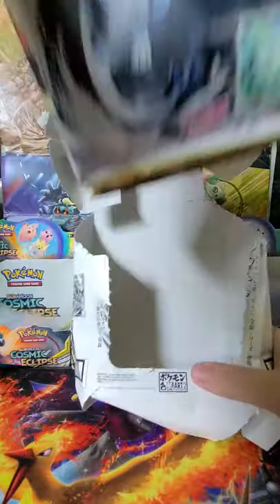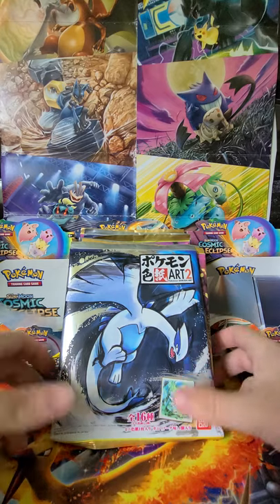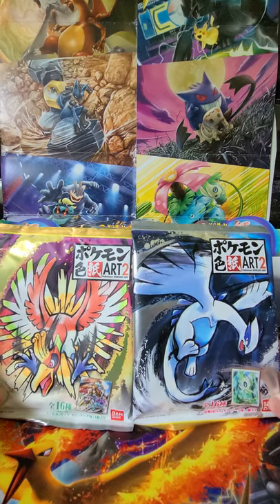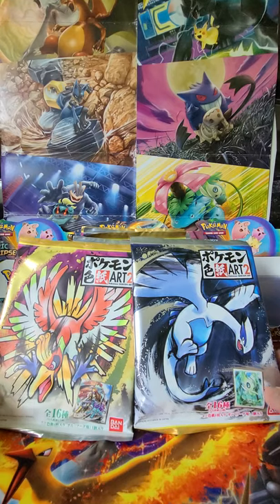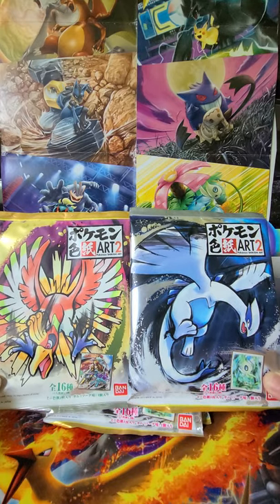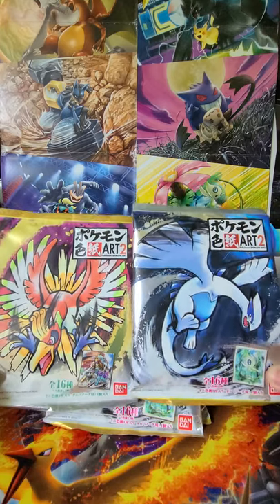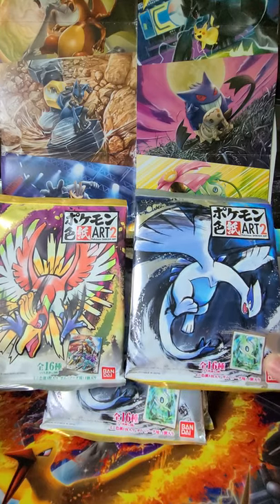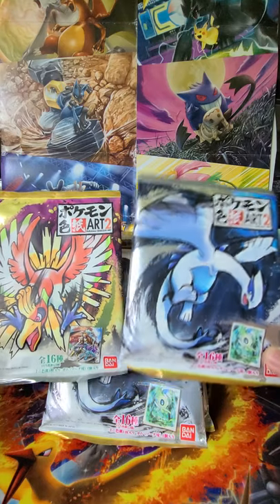If you didn't know, I did a video maybe a week or two ago talking about the Art 3 where I opened up a whole box of that. Now we have the Art Set 2, which I believe came out two years ago and features all Johto Pokemon. So let me go ahead and open this box here. This one we do have two legendaries — we have Ho-Oh and Lugia. I believe we're guaranteed one of these today. I honestly can't decide which one I'd like more. Lugia is beautiful with the silver, Ho-Oh is with the gold.